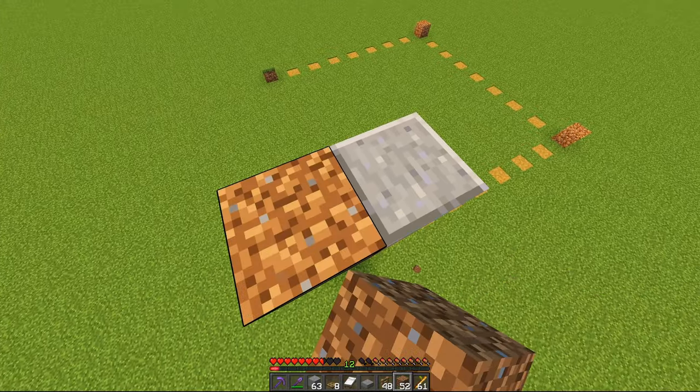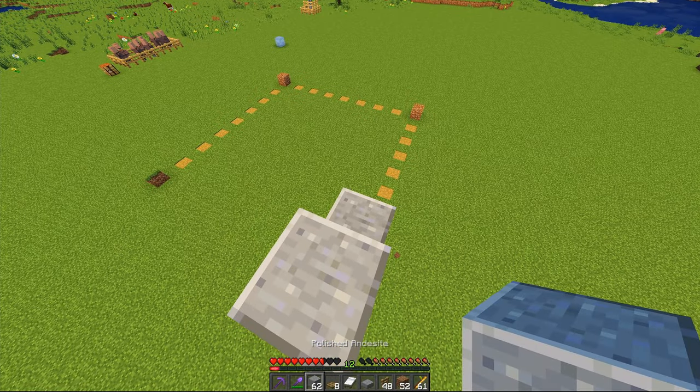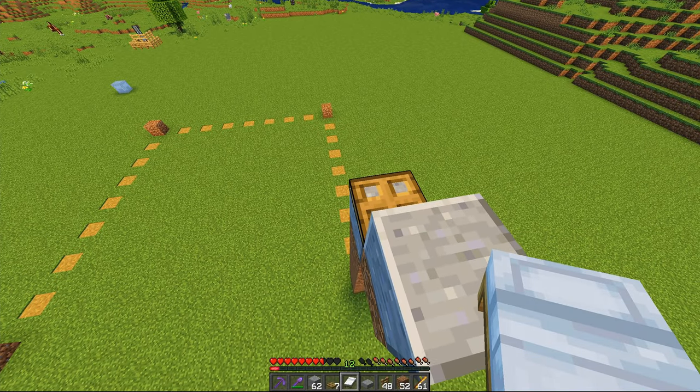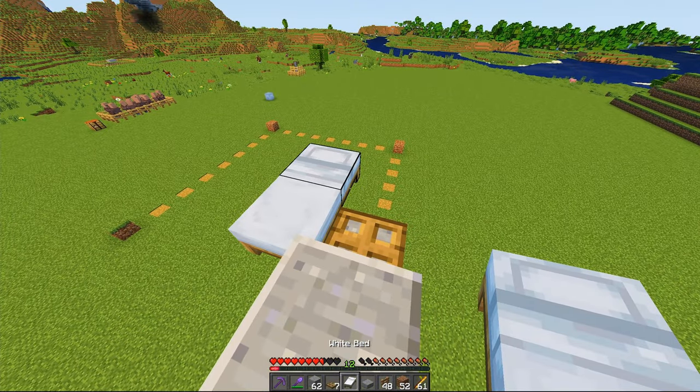Next, on the back side, we're going to place down a temporary block with another solid block above it, and then a trapdoor above the first block we place down, and then surround that trapdoor with three beds.